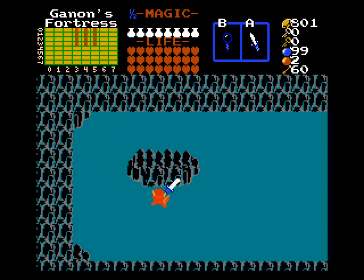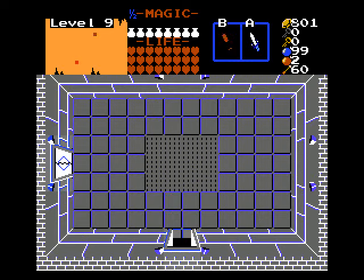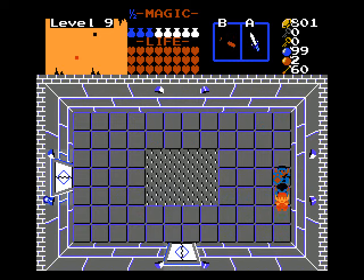You'll see that needs a Master Sword to open up. So this is the second half of level 9. Again, bringing Nairu's Love is going to be a pretty good benefit to you, because the very first room you go into, you got Death Knights — in the very first room.